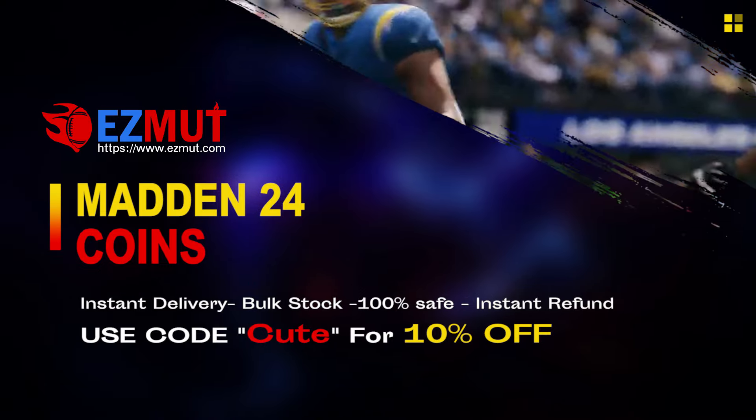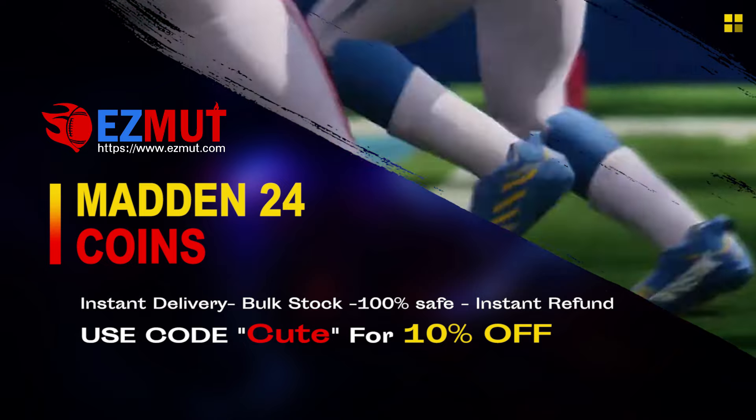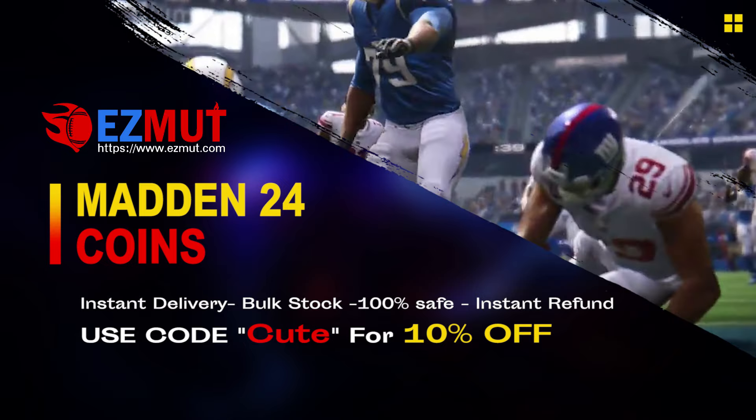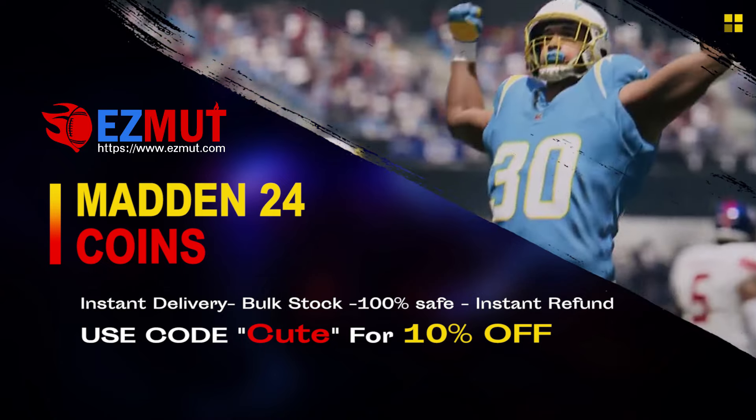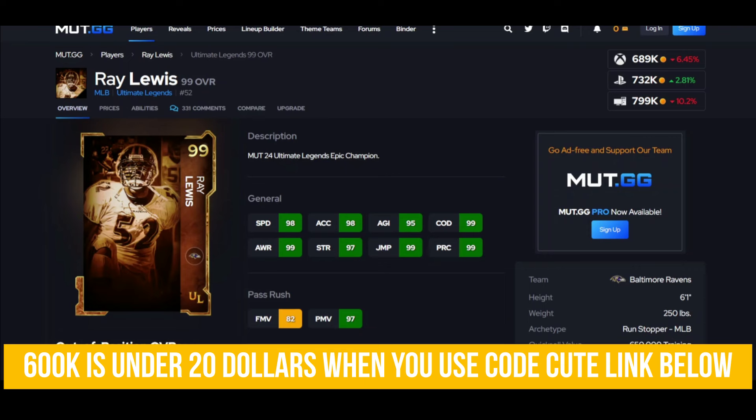EasyMutt.com — use code CUTE for 10% off. Stop gambling your money, go save your money, get the team you want. Link down below — me buying coins off this website step by step. All right guys, we're back: top 10 must-have cards, straight to the point. You've got the back button if you don't want your time wasted.